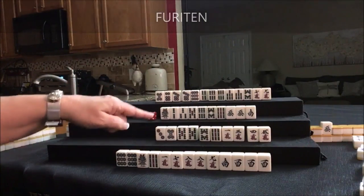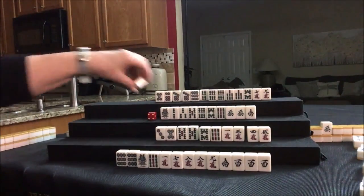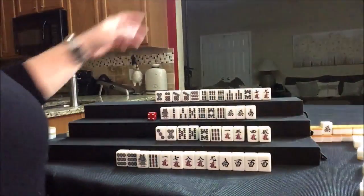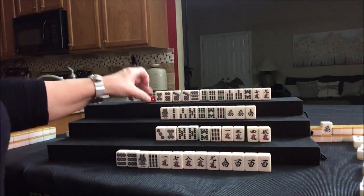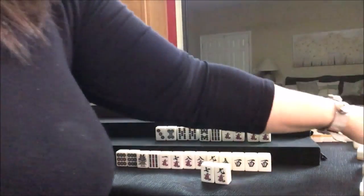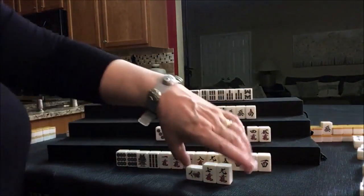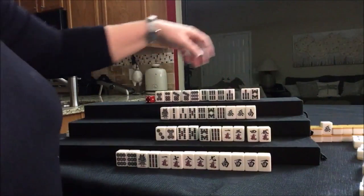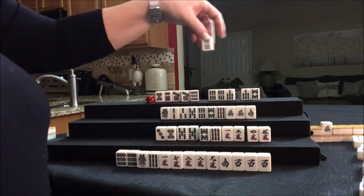1-crack was discarded — let's draw 8-crack. Now up here let's Chi 7-8-9. It's getting kind of late, so let's discard. 7-8-9, 7-8-9 — let's get rid of the 4-BAM.